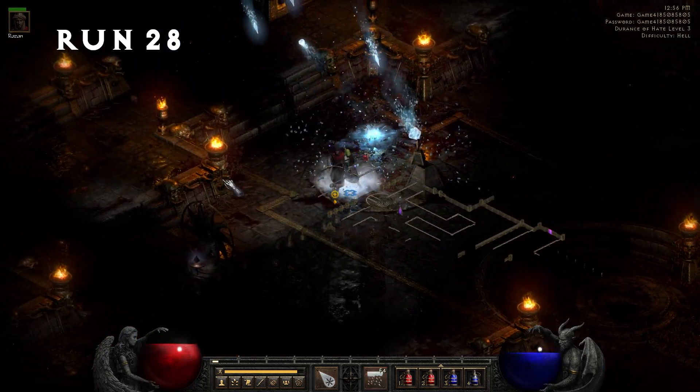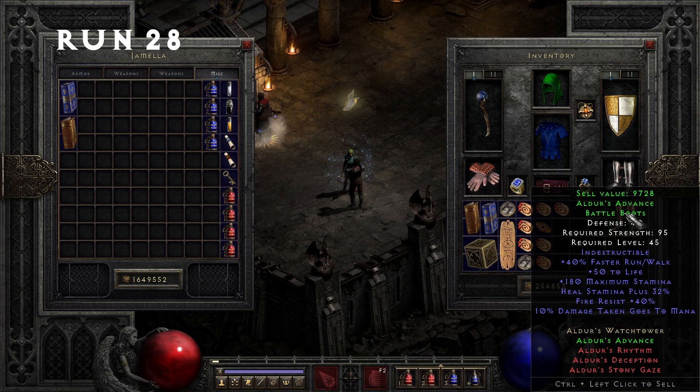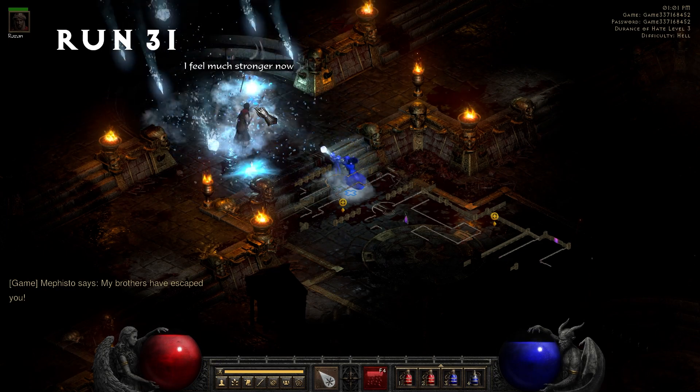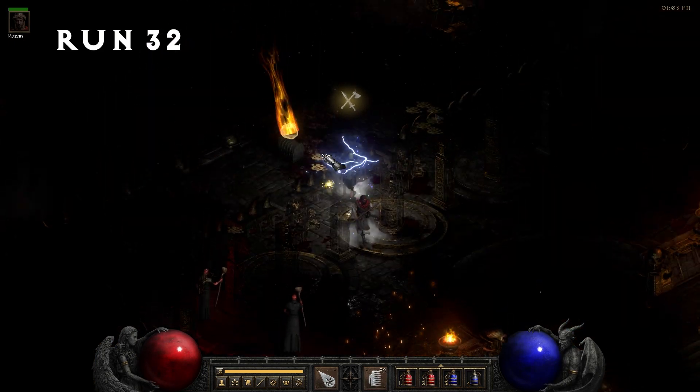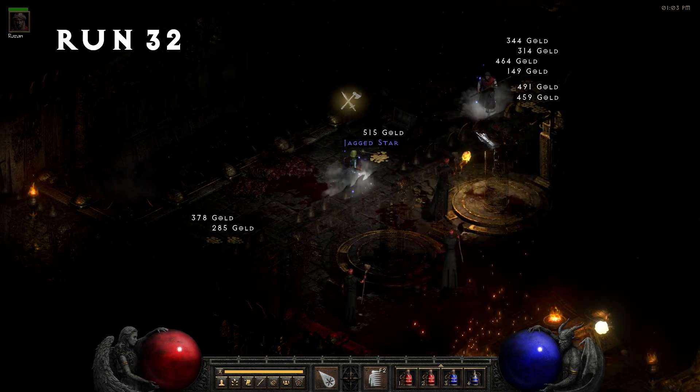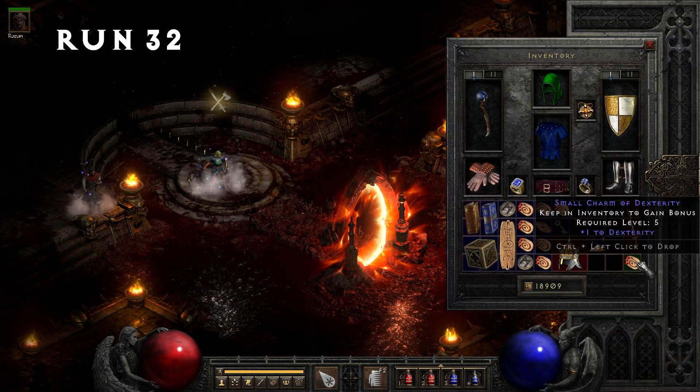Run 28, a pair of Alders Advanced Battle Boots. Run 31, another pair of Alders Boots and another Charged Essence. Run 32, we pick up a small charm from the chest in the back — only one to Dexterity.